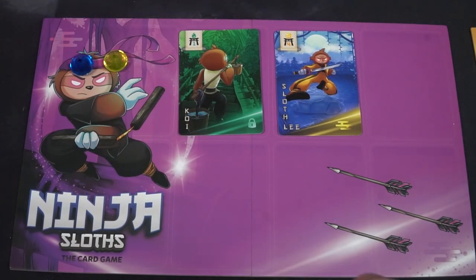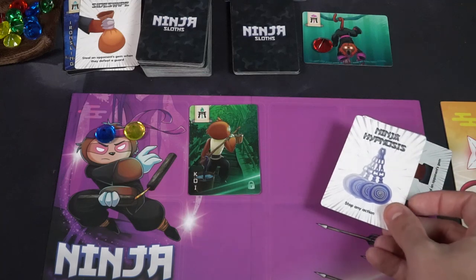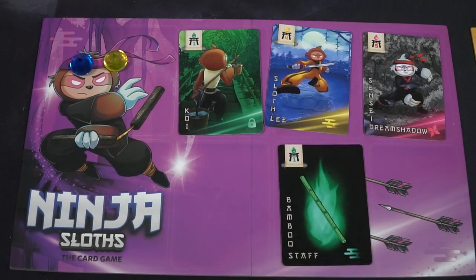Ninja Sloths is a take-that, tableau management card game. What you're going to be doing is utilizing your ninja sloths and weapons to have a high enough power level to defeat the guard in the middle of the table. Additionally, you want to hoard and secure action cards to use at the best possible moments to steal gems or protect yourself from being stolen from. Drawing cards is never a bad idea, especially to secure your hand size to that coveted eight, so you can bolster your ranks or protect yourself from opponents.